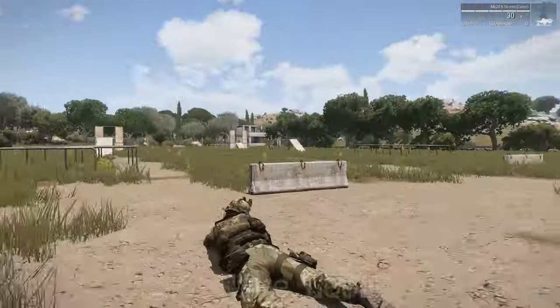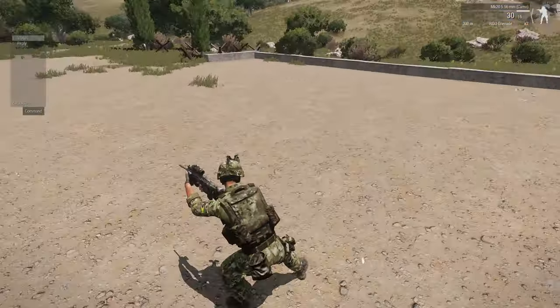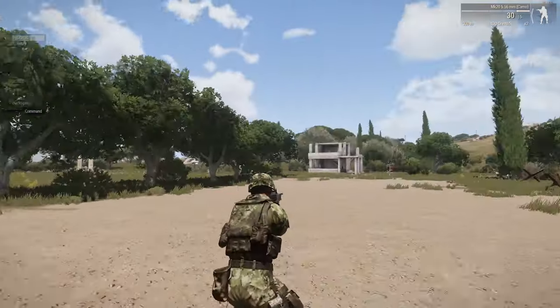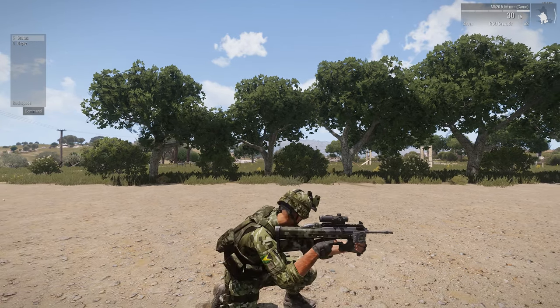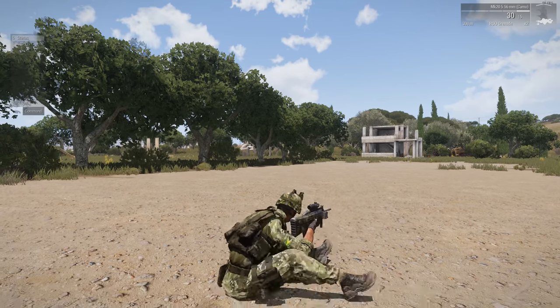At number 6 we have Free Look. This nifty feature gives you full control of your character's head, separate from your body's orientation. To activate Free Look, simply double tap the left alt key. It's a powerful tool, allowing you to scan your surroundings without altering your character's position. This separate head control can be a game changer in various situations.